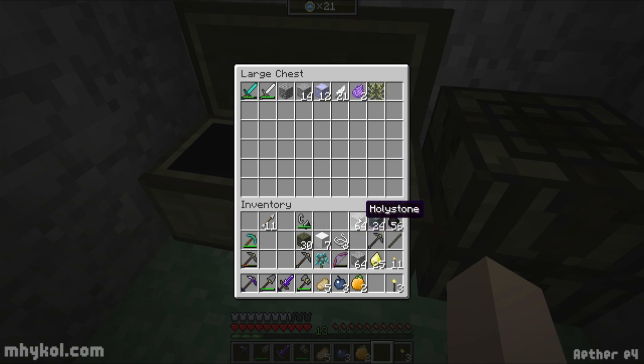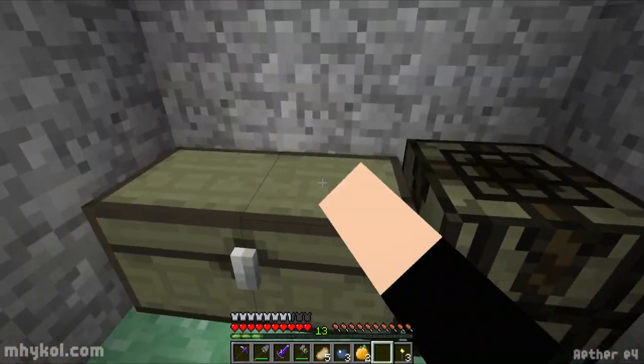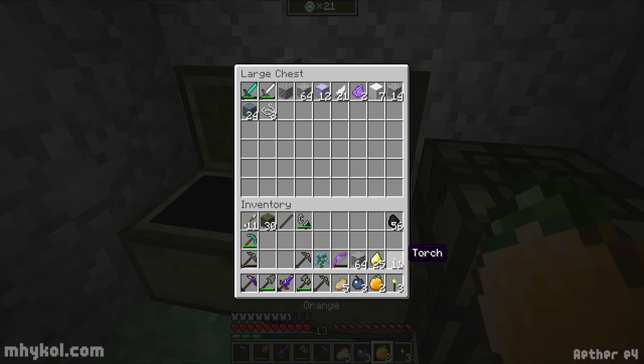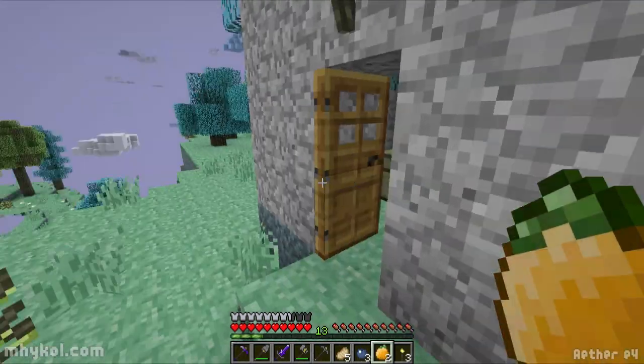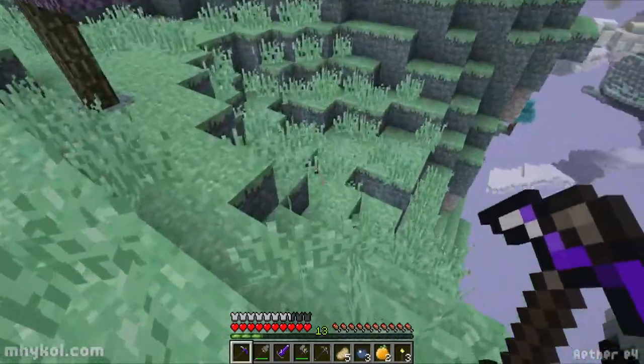We're gonna put some stuff in here that I don't think we really need. I think I can plant this — oh, I can. I do have another pickaxe — a wood pickaxe. Torch. Ambrosium. We don't need to carry that. All right, let's get back to our digging. Now we got a Xanite pickaxe, which is pretty cool.